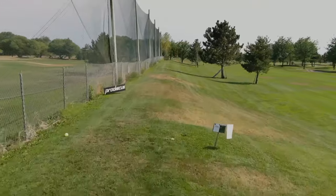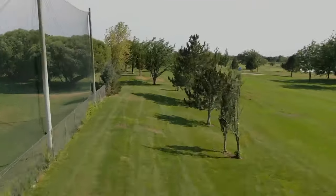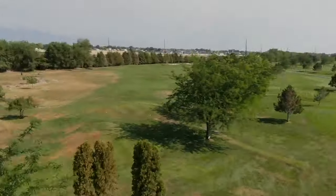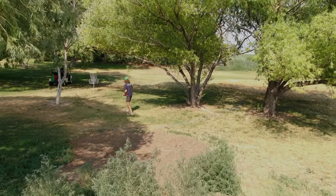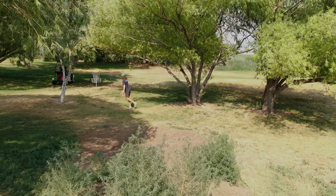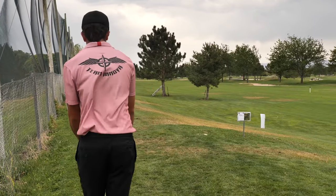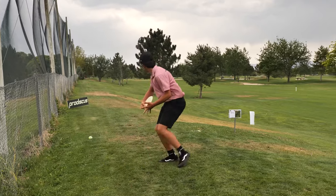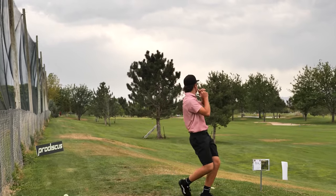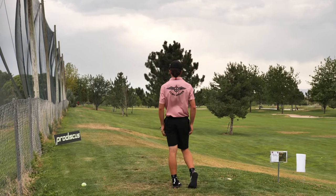Kade birdied hole one — rare, usually misses that hyzer but glad to get it. Clint's putting is usually a lot better than that. What's hole two like? Hole two is 704 feet, dogleg left, par four. The play is to hang it out to the right, not get too close to the trees on the left, then throw another hyzer into the basket. Kade is going with the Destroyer, trying to hang it out wide and hyzer it back with the right-to-left wind.